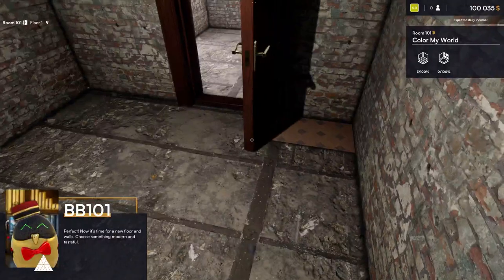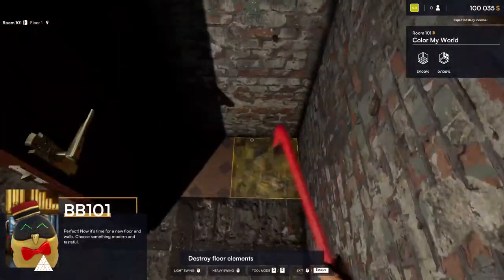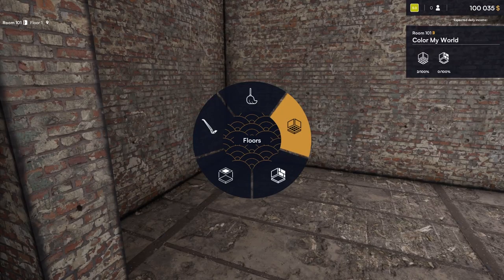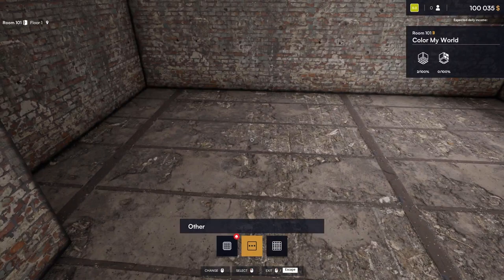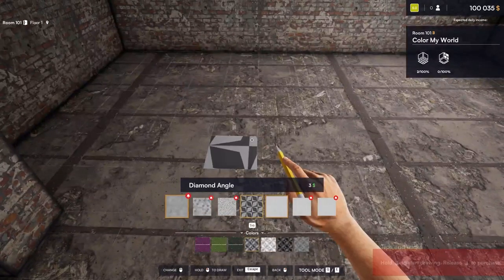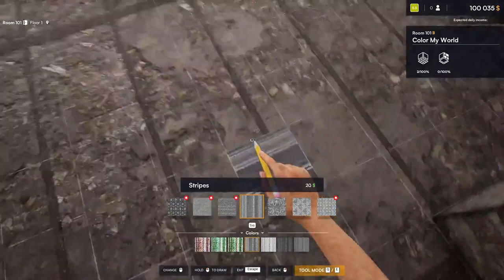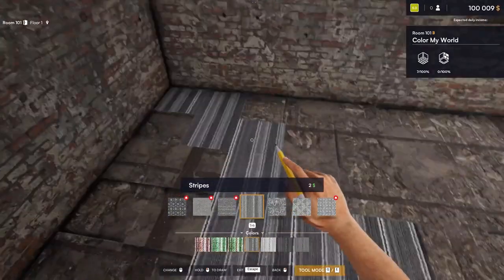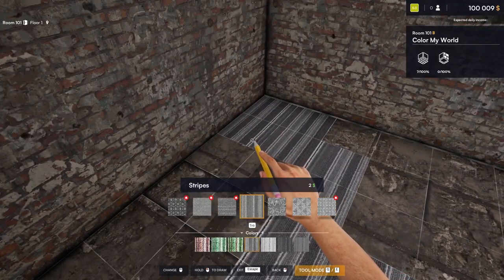Now it's time for a new floor and walls — do something modern and tasteful! All right, let's go with floors first. I think I am going to be looking for maybe ceramic — let's see what they have. Once again we don't have that many great options, so I'll just go with this one. What in the world did it do? There we go, getting back into the hang of it.